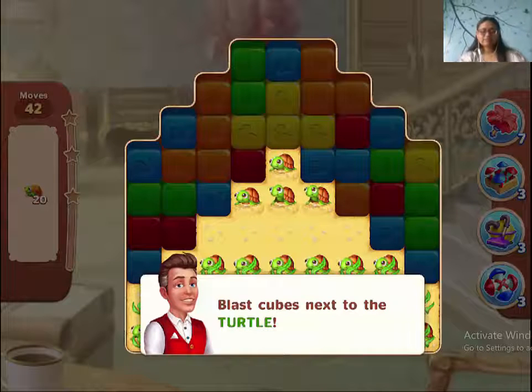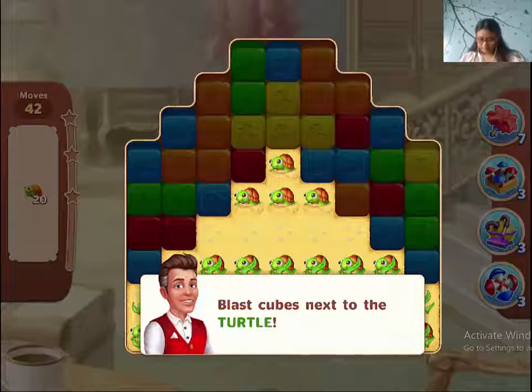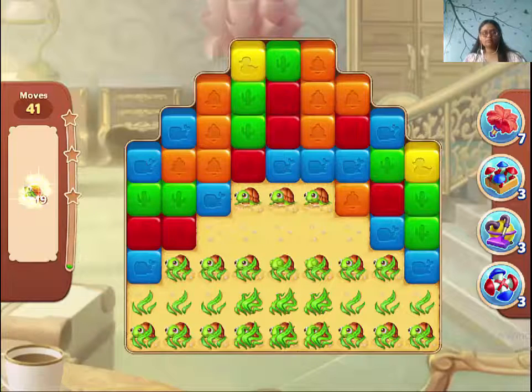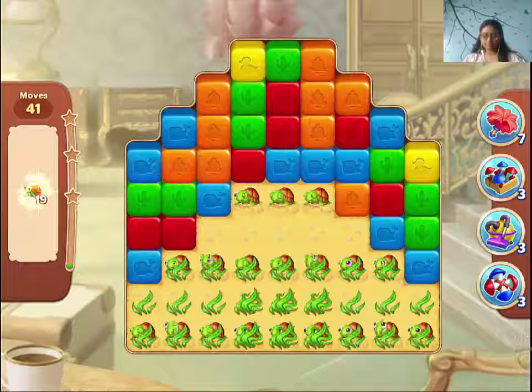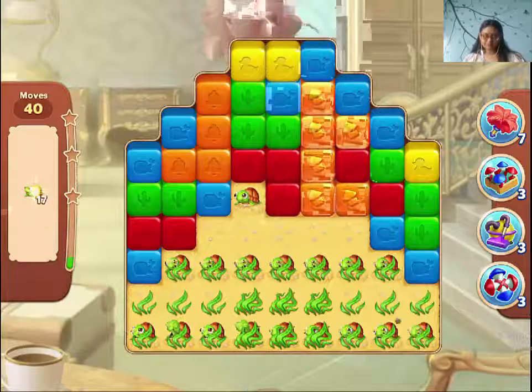Hey guys, this is level 46 and we found a new item — turtle blast cubes — next to the turtle. Just blast around them and collect them. Looks pretty easy too.